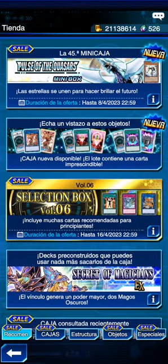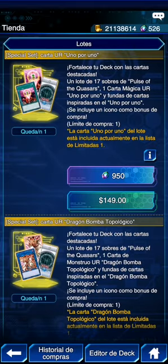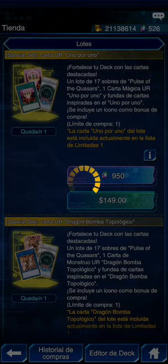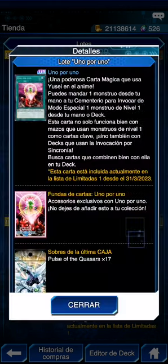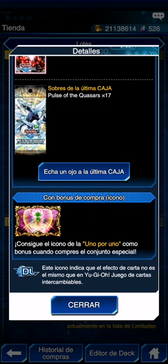Tenemos el bundle con el One for One: 17 sobres más One for One, y un iconito. Unas micas de One for One también muy bonitas, y el iconito.